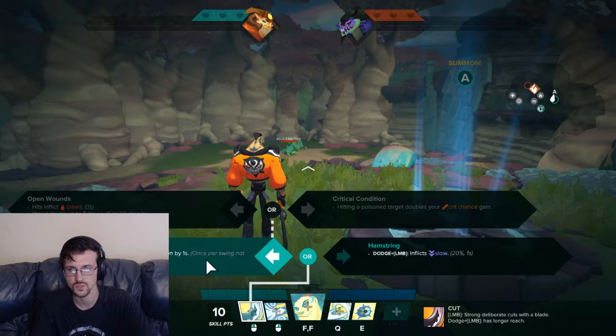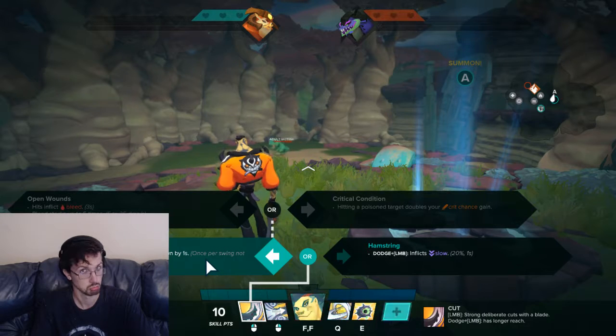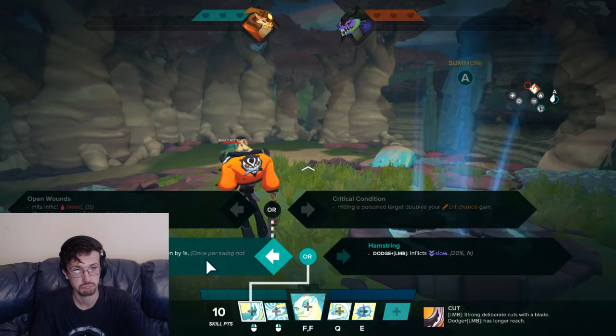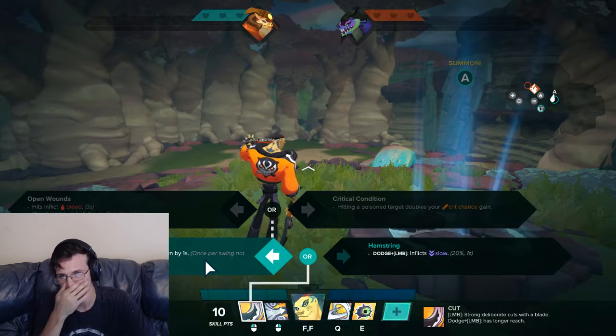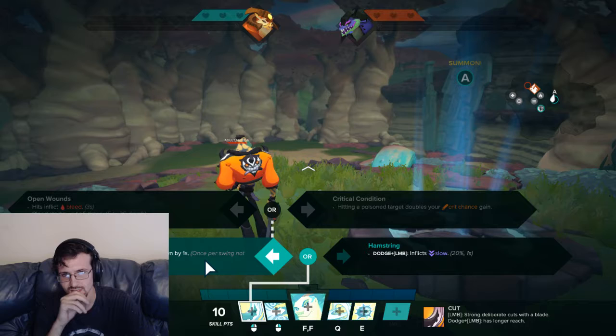From there we have Critical Condition — hitting a poison target doubles your crit chance. That's pretty good. We also have Open Wounds — hits inflict bleed for three seconds; bleed stacks up to five times for 5 to 25 damage a second. That's probably not bad either, especially because of his range.